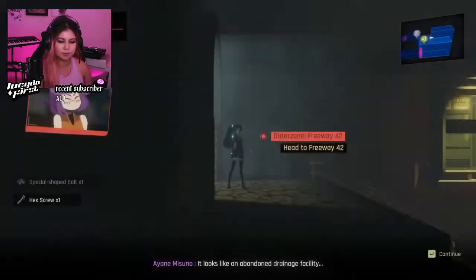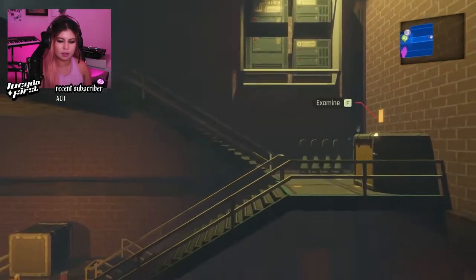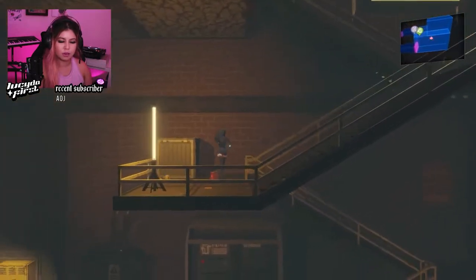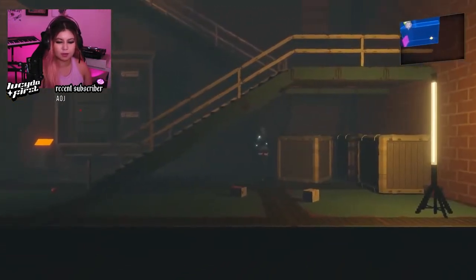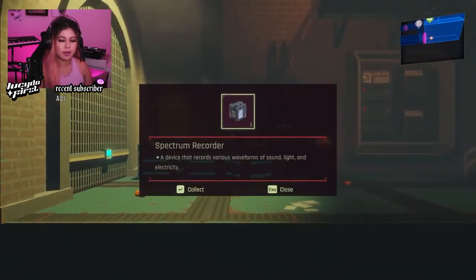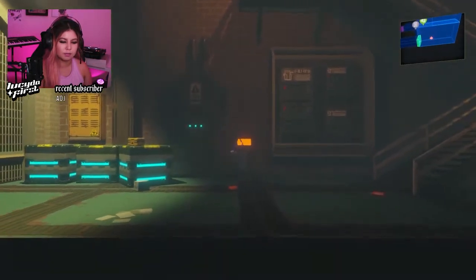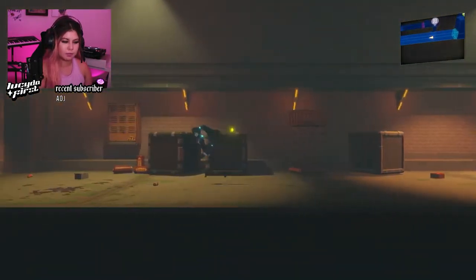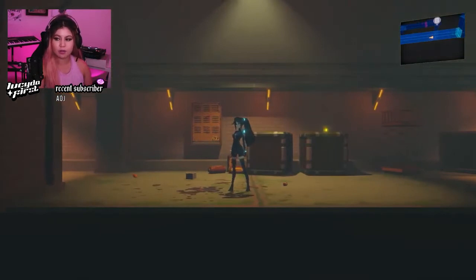A special shaped bolt, a hex screw. It looks like an abandoned drainage facility. Let's explore another note — Eric's traces can be found all over this world. So we're still looking for the fugitive Eric. We have a lot of work to do in this game. We are saving the world one criminal at a time, one errand at a time, one Eric at a time. Spectrum recorder — a device that records various waveforms. That's just a common junk thing. Okay, nothing to see there. I guess this is an automatic door. Just making sure nothing is— okay, there's blood on the ground. Concerned. My concern is now rising.